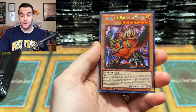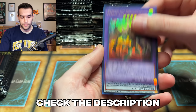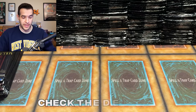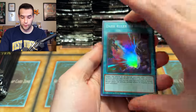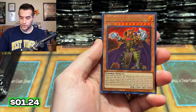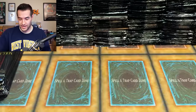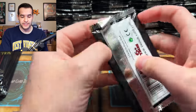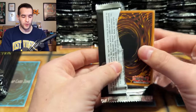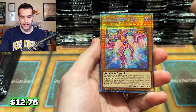If you guys have not grabbed any yet, I do have a discount code — Platinum Rarity — down below for 5% off if you want to grab a box or a case. Cases are available as well. If you grab a case, you're going to get a lot of cards — 36 QCRs on average, 48 Collector Rares, 48 Ultimate Rares. It's kind of insane. While it is more expensive, the return feels so good.